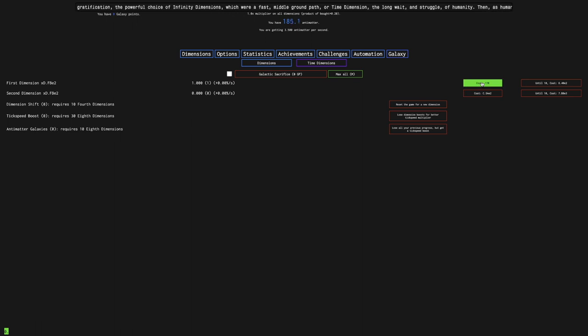I have 170 Antimatter, which means I can double my Antimatter production. Getting the next 178 Antimatter should only take maybe a little over 20 seconds. I'm almost there at this point, and then it's going to keep getting shorter and shorter. The 2nd Dimension actually isn't much more expensive than the 1st Dimension, which really does help things.